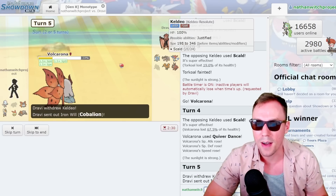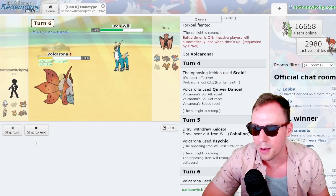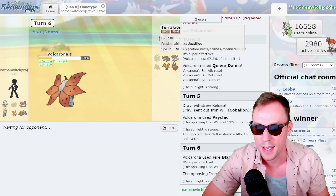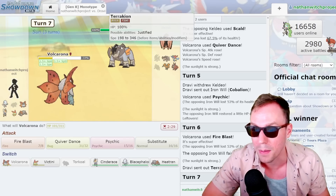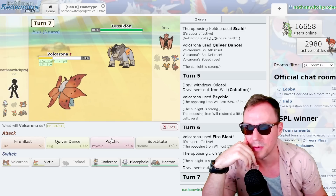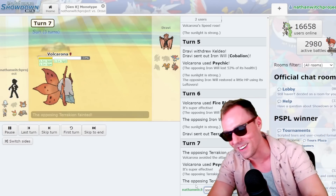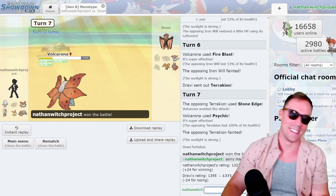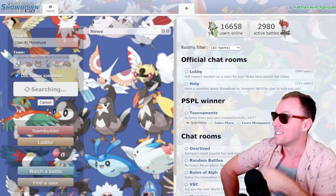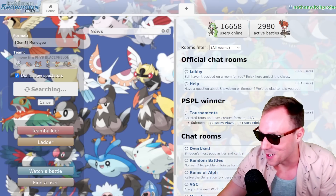Psychic's a nuke to anything that comes in right now. I could Fire Blast as well, but I don't want to risk one of these two resists coming in. In comes Terrakion. I will Fire Blast this time — it does hit, thank God. We'll see the Scarfer right now for sure. Could be Buzzwole — if it's Buzzwole, I'm popping off. In comes Terrakion. Oh, that sucks. I don't think we lost because of that hit — that was just a close game regardless, but it's absolutely gutting. Holy shit.